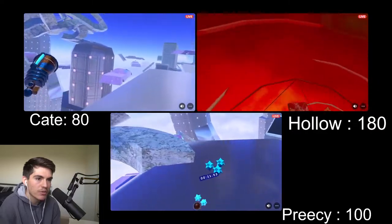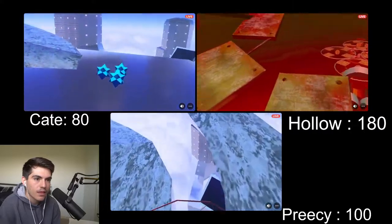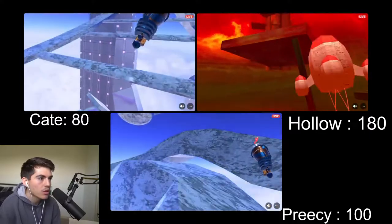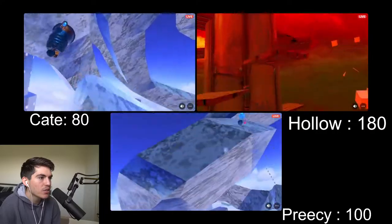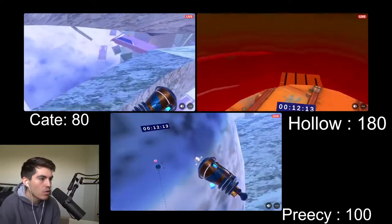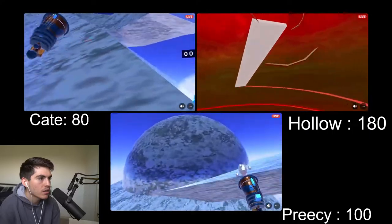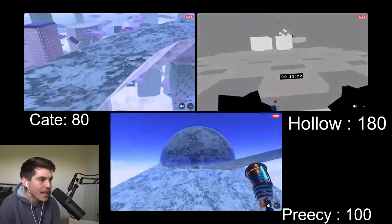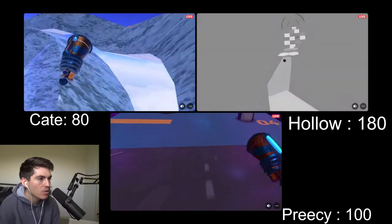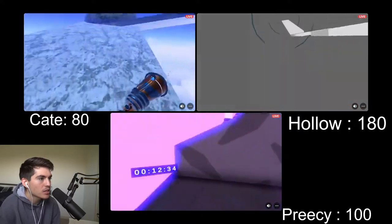Kate and Precy both have the staircase unlocked — they're going to be entering Volcano pretty soon. Again, if Hollow makes any mistake the other two are right there. A little unfortunate bounce for Hollow — he can't clear that gap. But he's in the portal! He's into the end of the game — the black and white area. Lovely stuff from Hollow — I think he's going to close this out here. Unless a major mistake comes, he's got this in the bag.